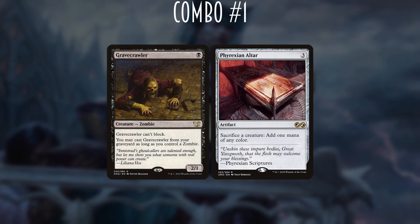There are a ton of ways to do this in Mono-Black — some popular, some more obscure. Let's look at four different ways. The first combo is a really popular one used in a lot of other decks: Gravecrawler and Phyrexian Altar. Gravecrawler is a 1-mana 2/1 zombie that can't block but can be cast from our graveyard as long as we control another zombie. Phyrexian Altar is a 3-mana artifact that lets you sacrifice a creature to add one mana of any color.